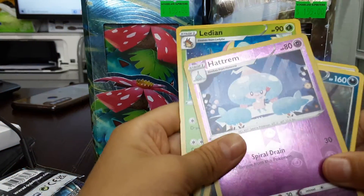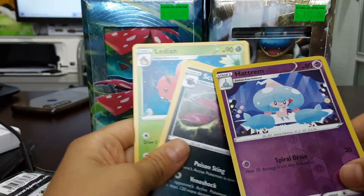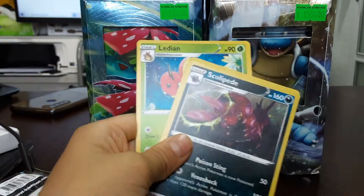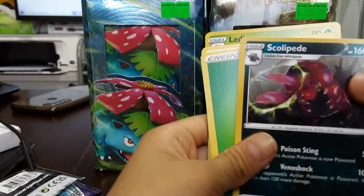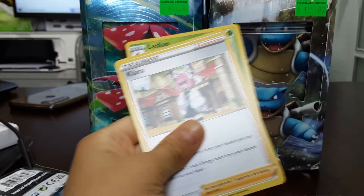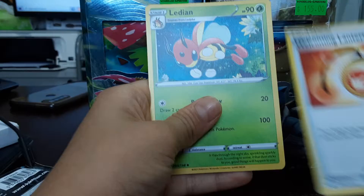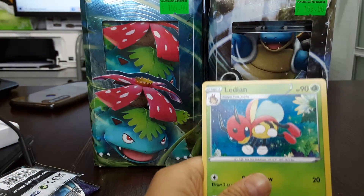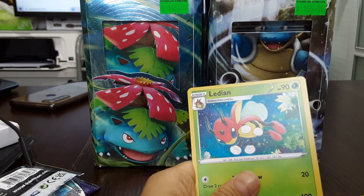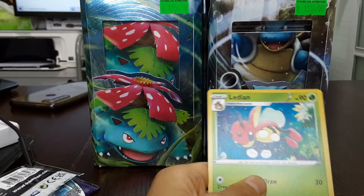Hattrem — I don't know how to say it — Hattrem, and a Scolipede, an energy card, a trainer card called Clara, a Welcoming Lantern, and a Ledian which says it evolved from Ledyba.